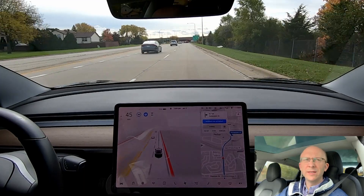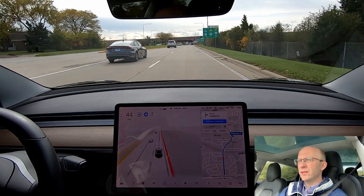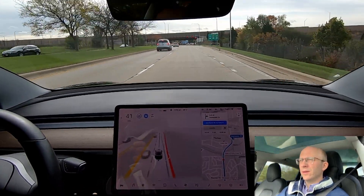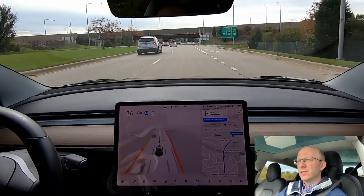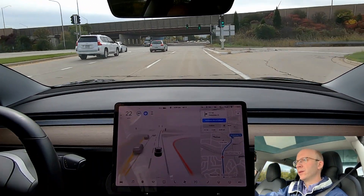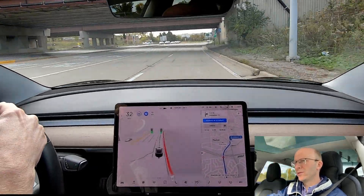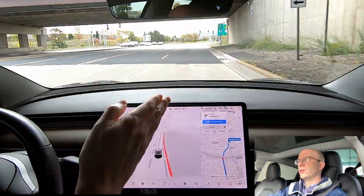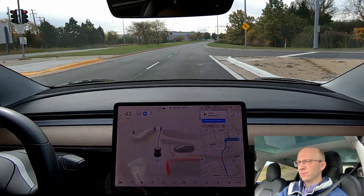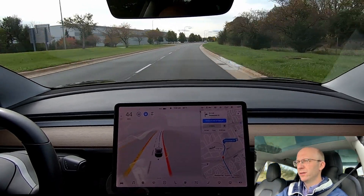Coming up on a red light here — should be really straightforward. This intersection is where I've had the car make several different mistakes, specifically on the left side when coming in and turning left. Oftentimes it will get into the turn-left-only lane whereas it should get all the way over to the far right. Nicely done going through that intersection there.